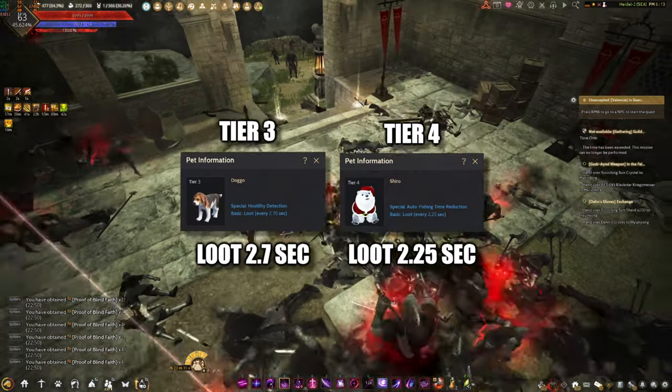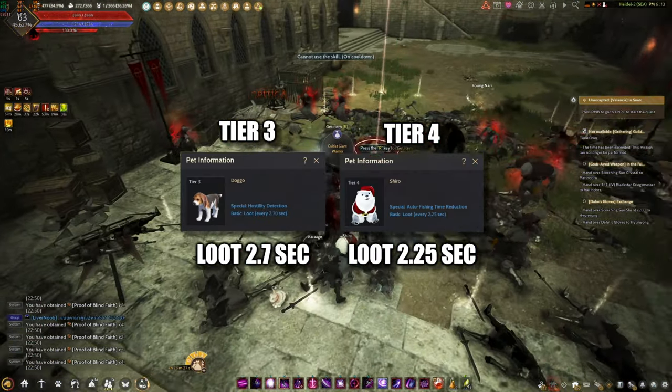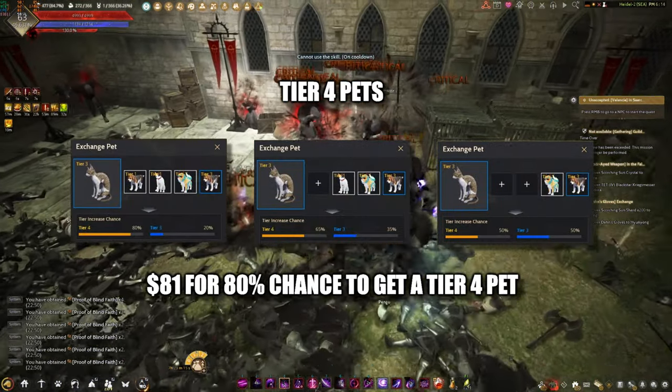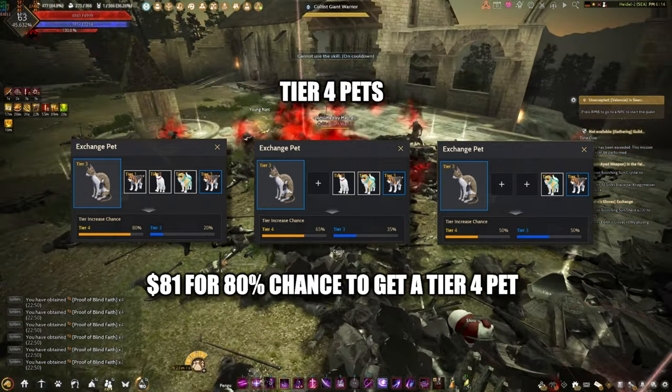Tier 3 pets are not the best and you need to upgrade them to Tier 4. In order to do that, you need 3 Tier 3 pets to get to Tier 4. You've now just spent around $81 for 1 Tier 4 pet.